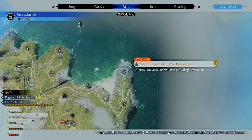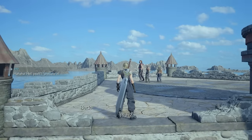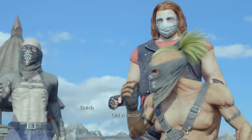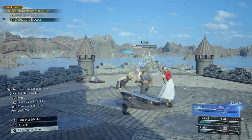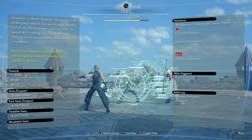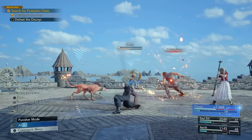Let's start off with the Grasslands. The first Phenomenon Intel is going to be located all the way at the top right of the map. This one's pretty simple — all you have to do is sneak around to a gate, climb up, beat up some bad guys, and then you'll be presented with Location 2. Make sure to assess everything, including the people you're beating up and every single monster and robot we see throughout this quest.